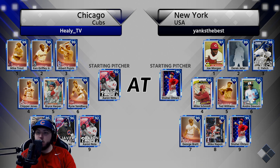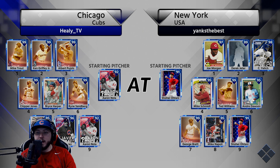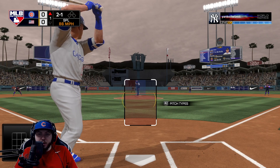Okay, here's Shohei Ohtani on the mound. We have Aaron Nola. He's using Joe Morgan, his creative player, Finest Christian Yelich, Mike Schmidt, Ted Williams, Andre Dawson, George Brett, and Mike Napoli. That is the most variety I have seen in a lineup this year.